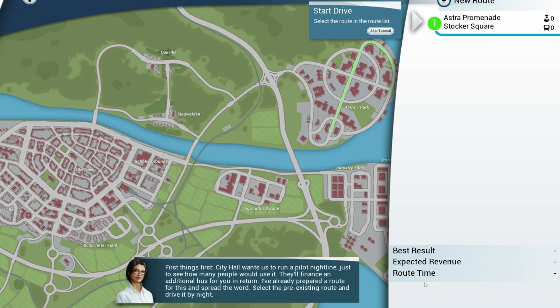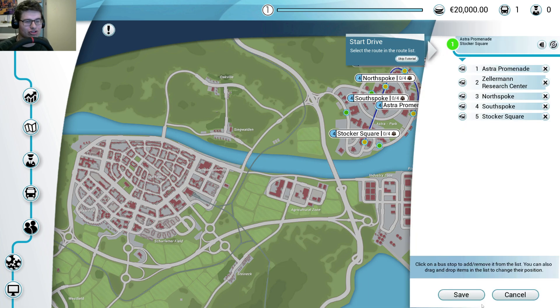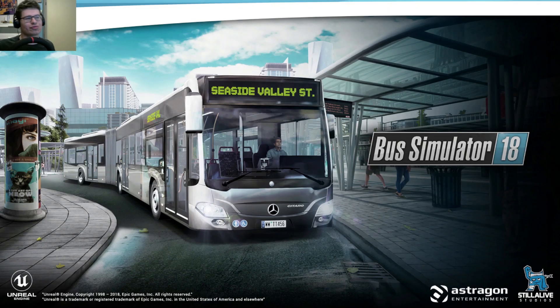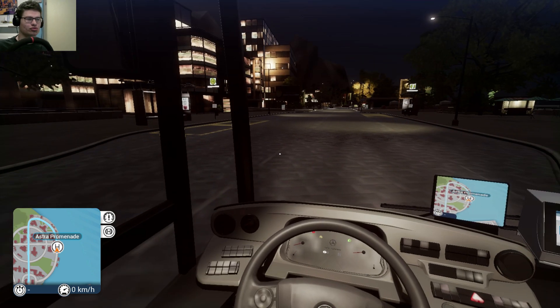We've put some systems in place so you can start planning out routes and growing our little project. I've written down a number of things we should try before we get you back out on the road — just to make sure the infrastructure is okay and ensure we can deliver a robust public transport system. First things first, City Hall wants us to run a pilot nightline to see how many people would use it. They'll finance an additional bus in return. I've already prepared a route and spread the word — select the pre-existing route and drive it by night. Oh gosh, a nighttime drive. Alright.